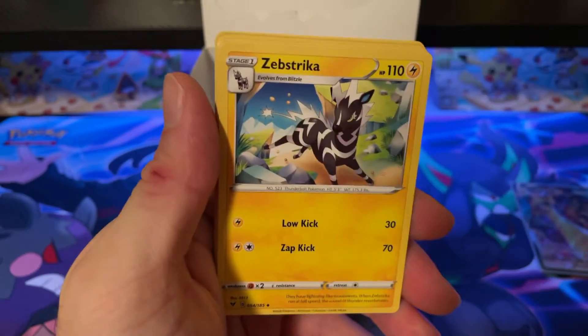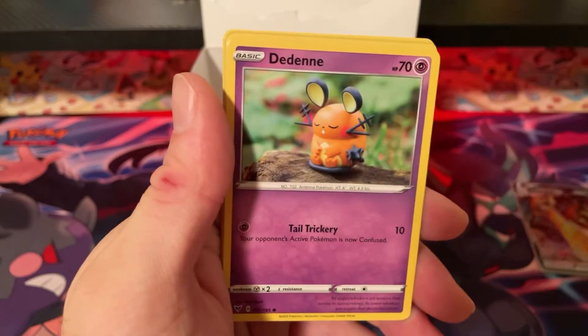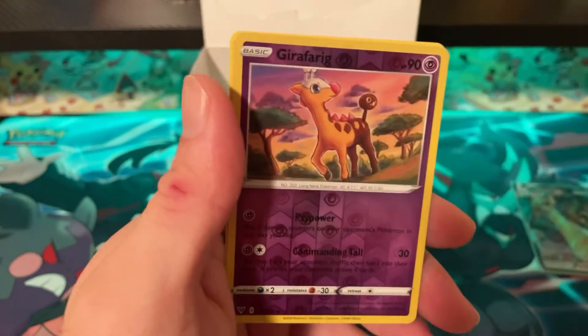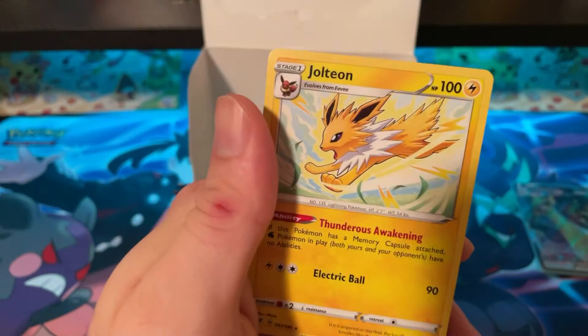Pack twenty-nine: Psychic Energy, Zebstrika, Coating Energy, Heroes Metal, Whoopper, Dedenne, Pikapek, Chudu, Riolu, Girafarig, and Jolteon.